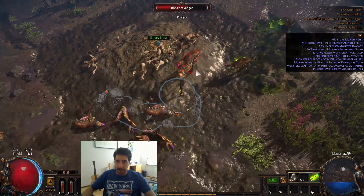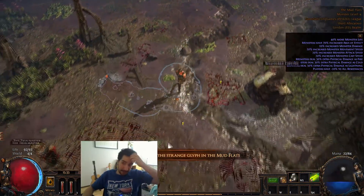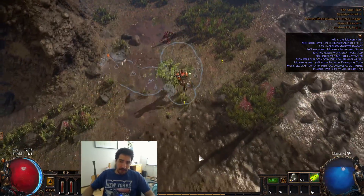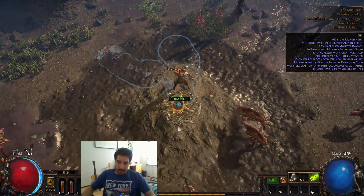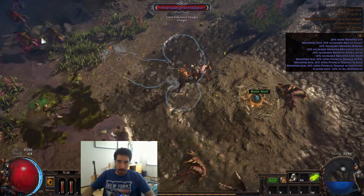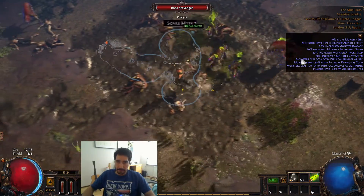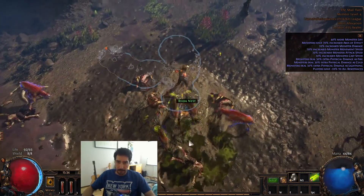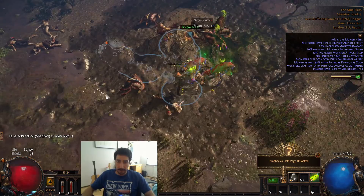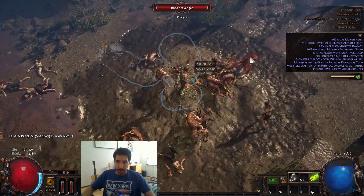A good tip here is to kill the Roas before you destroy the nest, because they get enraged. You saw that one run past me - they get enraged and deal quite a lot of damage, and if you get stunned you're pretty much dead. So try to clear the Roas around the nest. They're pretty tanky, as you can see that's a lot of damage, but just clear around them and you'll be fine.